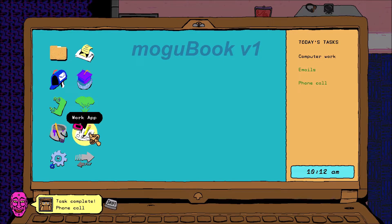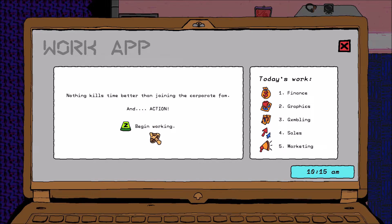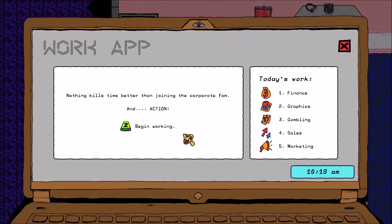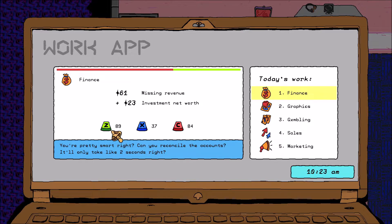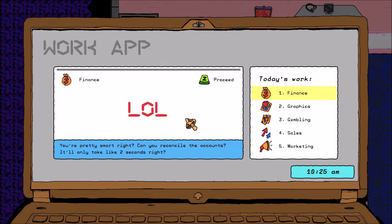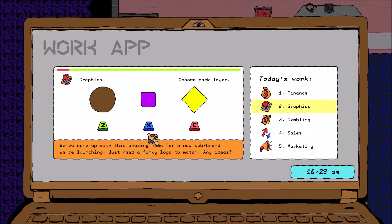And finally let's do some computer work in the work app. We've got these tasks — Finance. Math. I think it's this, I'm gonna do this. 84. That was wrong. Oh well. Damn. Not making a good impression.